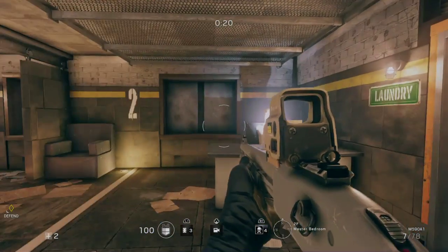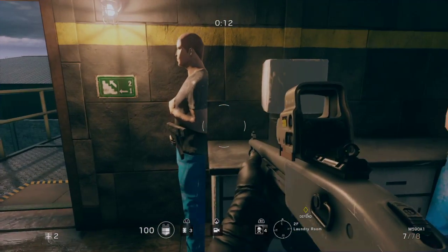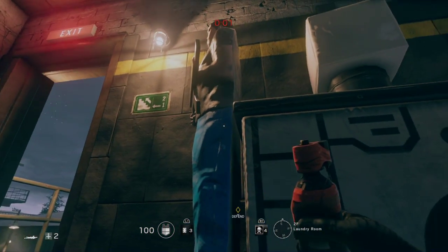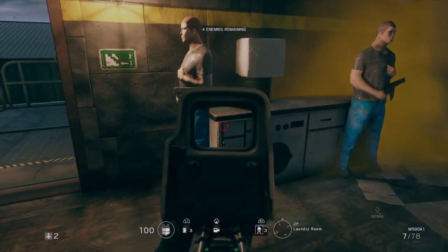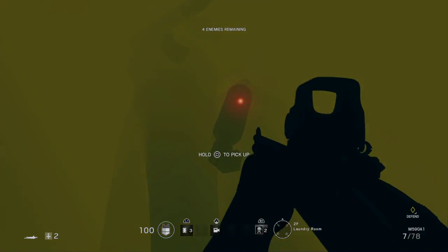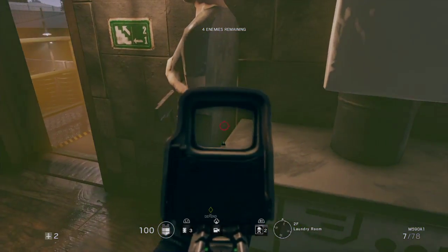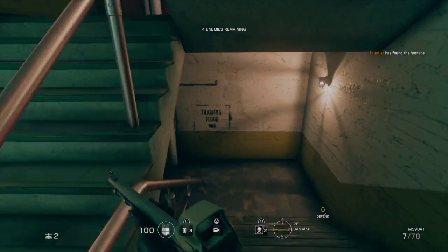This is one of the most used entry points and these mannequins can prove very useful. If you place it behind them, behind the box right there, you can smoke the area — you need to place it so the red light is facing the right direction, so place it behind the mannequin. It will smoke this area if anyone tries to come in.